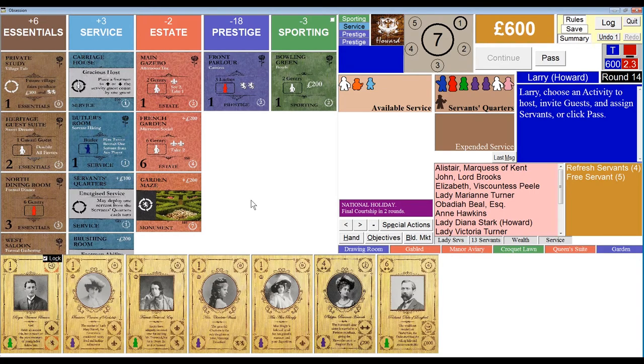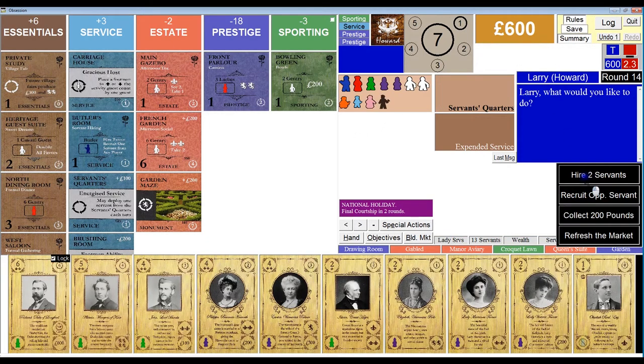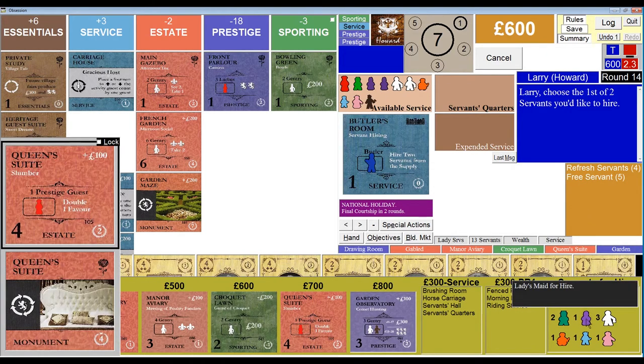That was my three-point card, but that's okay. I don't know that I'm going to pick up another monument in two rounds — I really don't think it's going to happen. So it's probably just as well that I got rid of that. It's the National Holiday and I don't have a lot of servants. I need 13, don't I? I count 11. I need to pass and have a big last turn. I've got cash. Let's pass. Hire two — definitely another ladies' maid. And I've got the brushing room, so I'll take another footman.